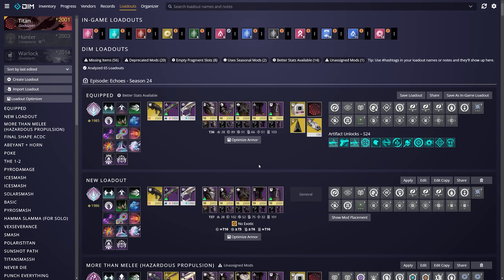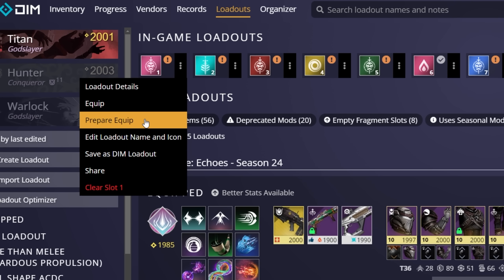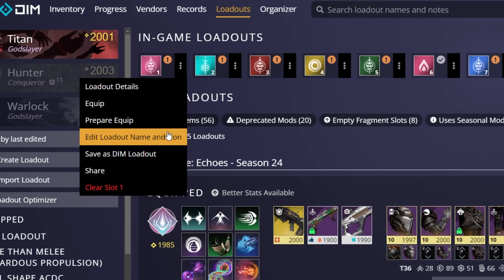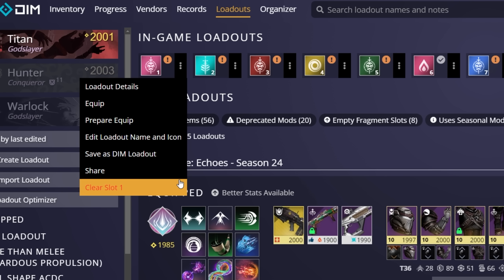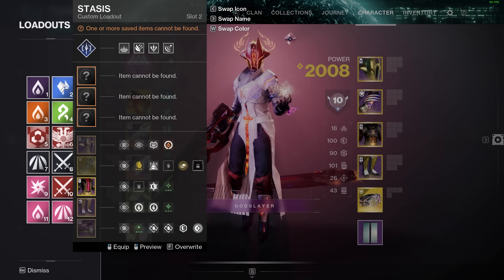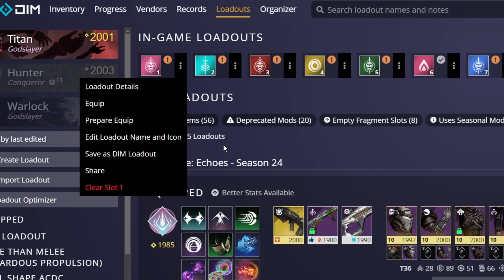DIM has gotten a bit better, so you can also utilize its Loadout Optimizer. Choose whichever one you want. Now that we've gotten the loadout tab out of the way, let's talk about some more advanced tips. First, in the In-Game Loadout section, by clicking on the three dots you can see its details, equip it, change its name, and icon — which is a million times easier than how you do it in-game. You can then save it as a DIM loadout, share it, clear it — all better tools than what Bungie has given us.